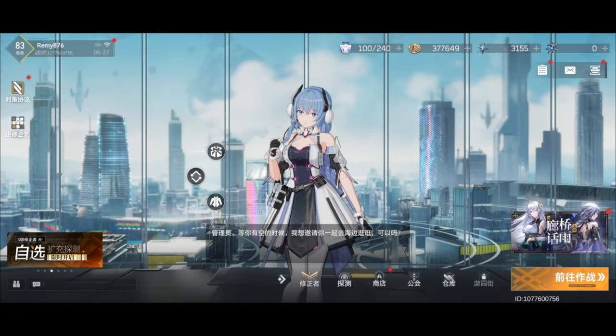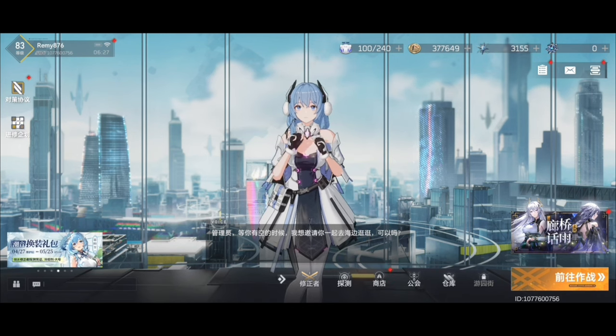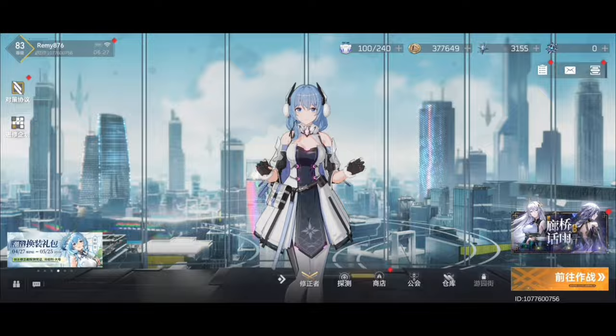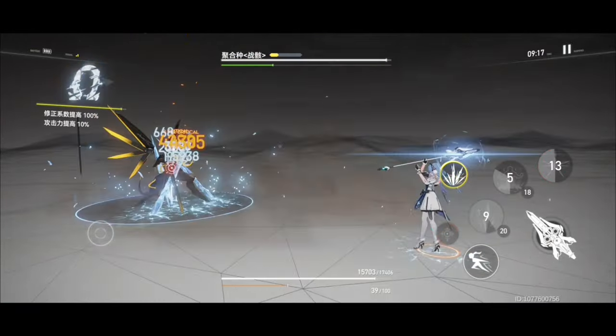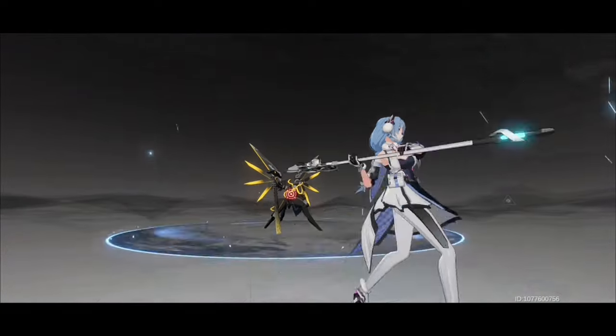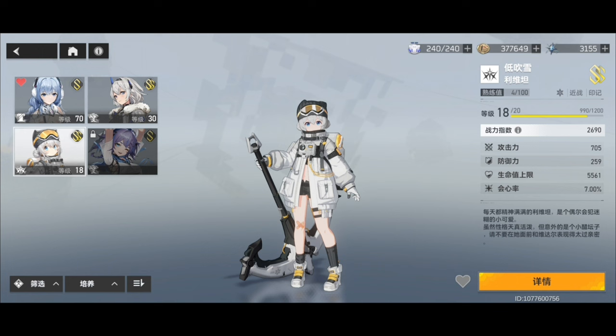S Poseidon is an ice DPS unit that is great for farming stages and also used very frequently in endgame content like Twisted Dreams, since her AoE freeze comes in really handy when gathering and nuking mobs, or simply to stop the boss in its tracks. Poseidon will be used with the already available ice units like Vidar or Leviathan, but later on one of them will be replaced by the latest member of the ice team.